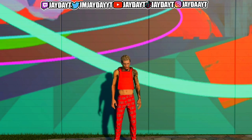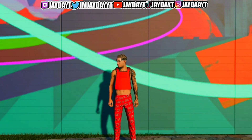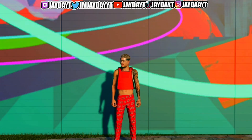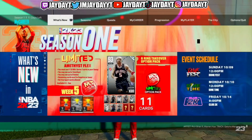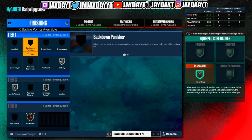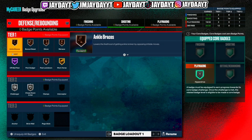So if you're a point guard, try to use these badges. If you can't get them — I know on certain builds you can't get certain badges — that's okay. I'll show y'all what badges are really needed for guards that ISO and non-defensive guards. I have 20 defensive badges, and that was before the 4 extra badges you get when you make a rebirth. Those 4 extra badges I put on finishing so I can get Posterizer on silver, but that's for another video. I'll just show y'all the badges I've been using.